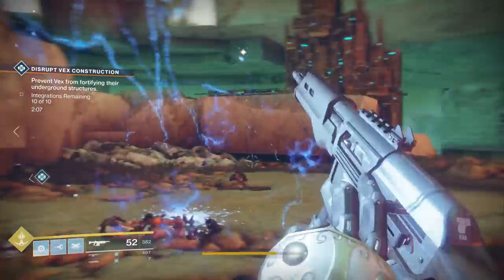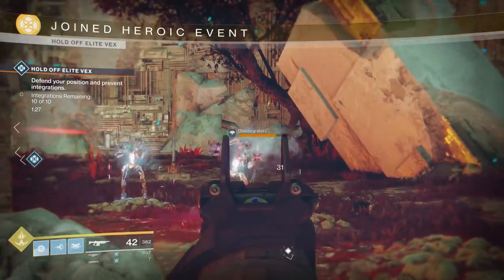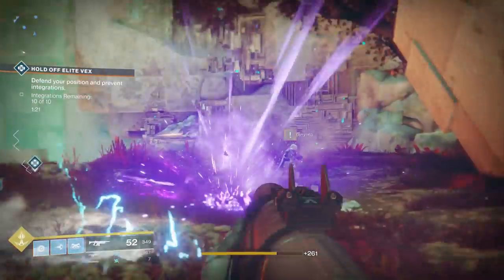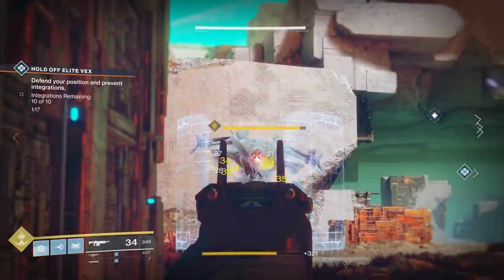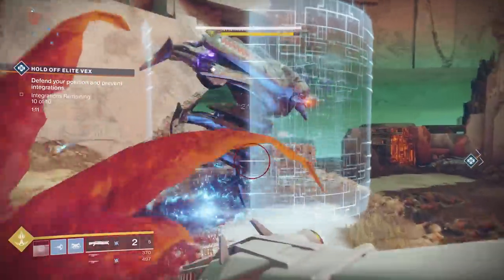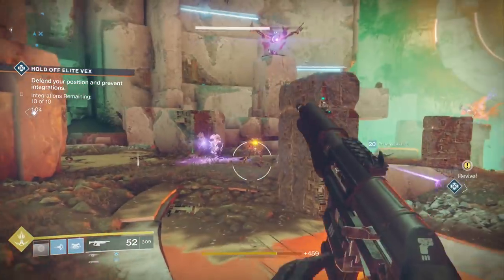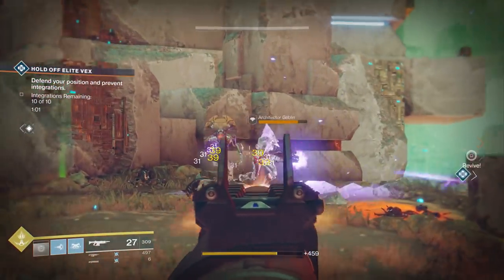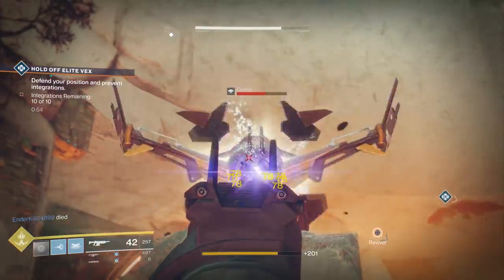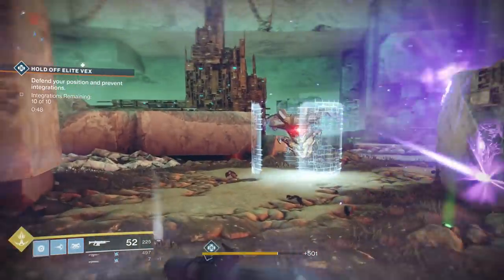It also has a very high magazine of 52 natively, and that goes up to 58 with its Appended Mag perk. But what makes this unique is there are only two other legendary auto rifles that exist within this 720 rounds per minute archetype, and they're both energy slot auto rifles. So this is the only 720 rounds per minute kinetic auto rifle in Destiny 2 that's legendary right now — the only one.